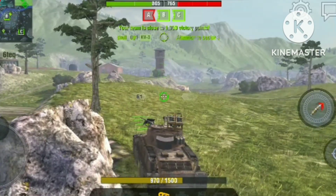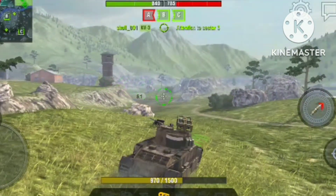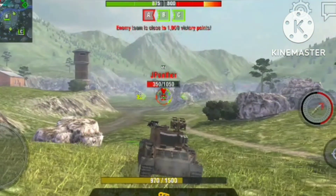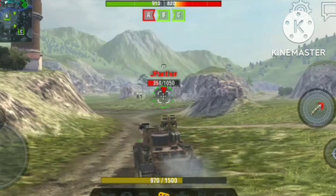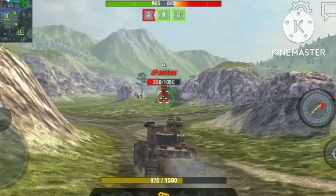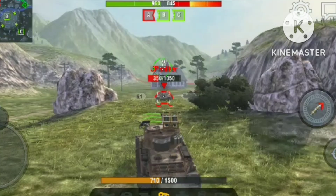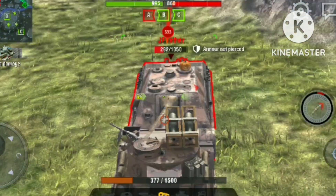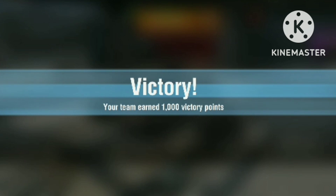Anyway, let's go — I see one. My team, it's time to help me. Oh, missed. It's a Jagdpanther. It has phantom armor and it's been trading me easily. I don't remember the armor profile of the Jagdpanther. We got the victory by points, which is great.